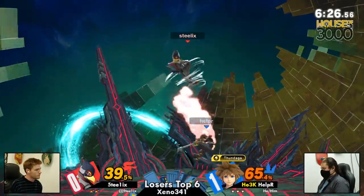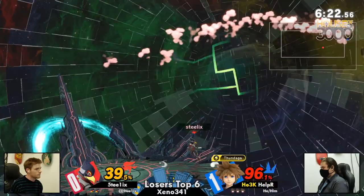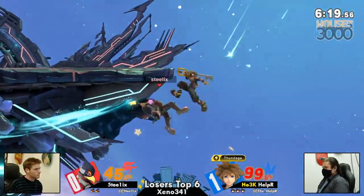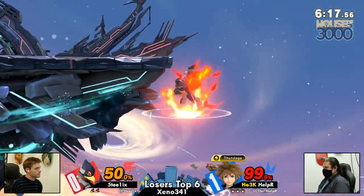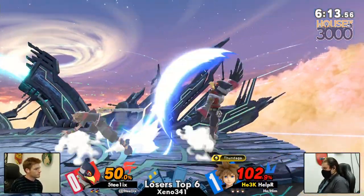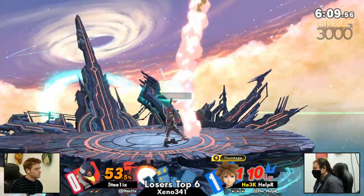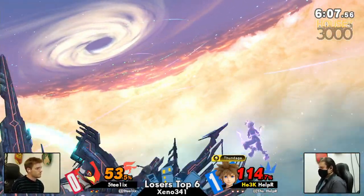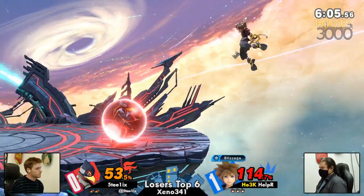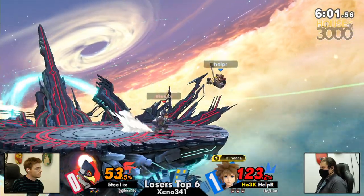Steelix finding his drag downs, some sick combos. Back air — Helper at 96 — but this is where Falco struggles, you need to find a kill. He lost his jump again! Just making his way back to stage. Helper's like, 'I'm feeling really good right now.' He's doing an amazing job catching these jumps, which Falco relies so heavily on. When you take that away off stage, you're literally just dead.